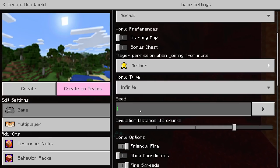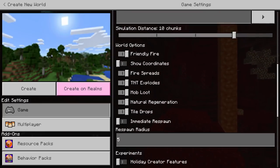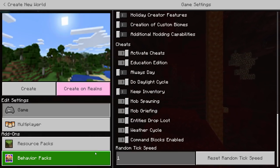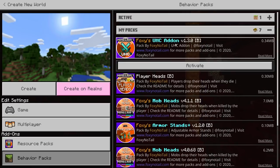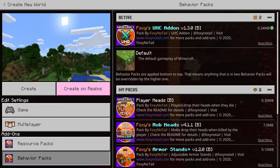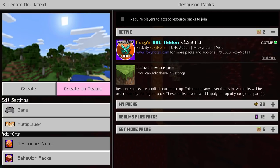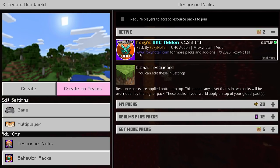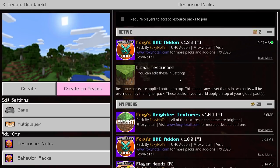You might want to put in whatever particular seed you prefer, or leave it blank for a totally random world — that's up to you. You don't need to mess about with permissions, coordinates, or any of that stuff; it will do all of that for you. Once you've got those ticked, scroll down to your behavior packs on the left-hand side, go to your packs and activate the UHC add-on, then click continue to turn off achievements. And if you click on the resource packs folder, you should also see that the resource pack side of the add-on has gone in there as well. If it's not there, make sure you select it from your 'My Packs' section and ensure it's in the active part of your resource packs.